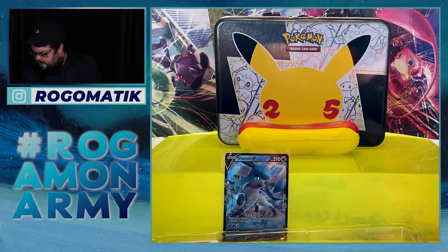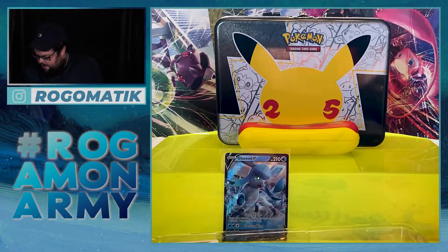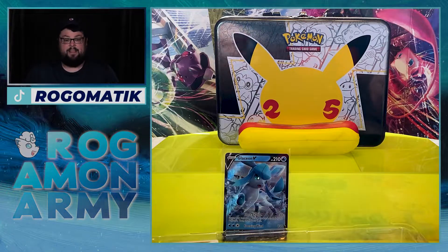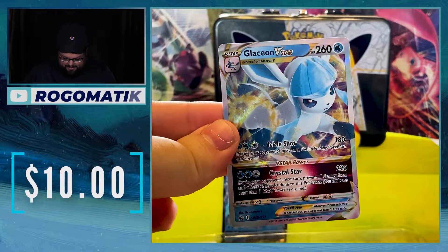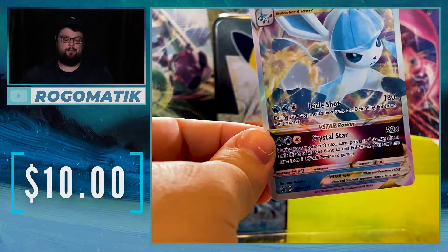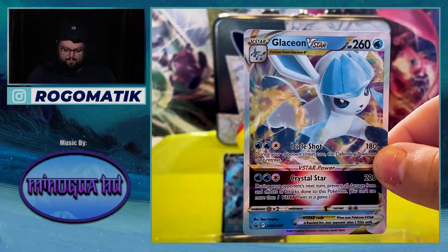And then the next one, the V-Star — honestly, I really love this one. If we could pull an Alt Art from Evolving Skies with Glaceon, I would be super happy today, but there is the V-Star. I don't know how much these go for — the prices will go on screen. Probably just five bucks, what it's worth.